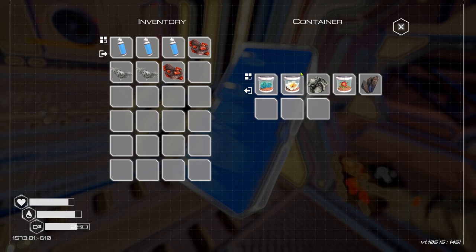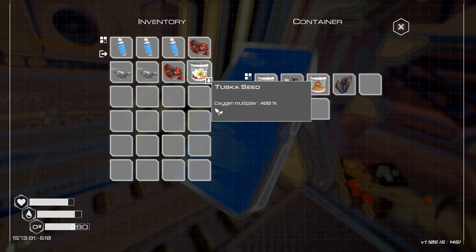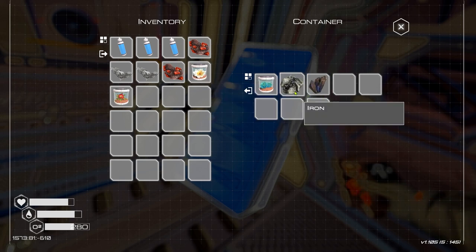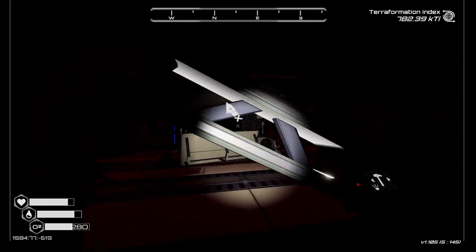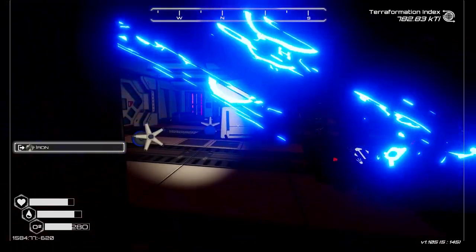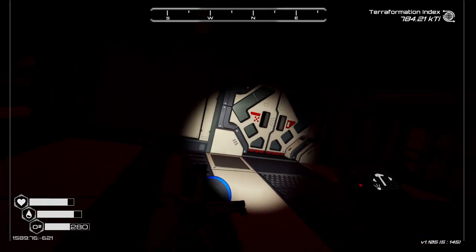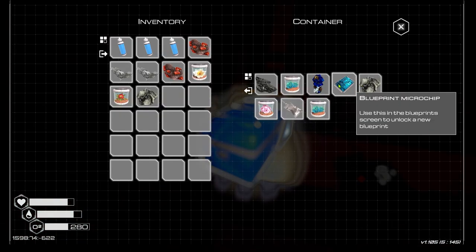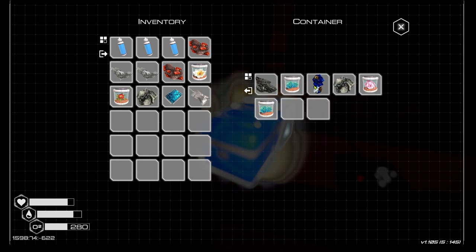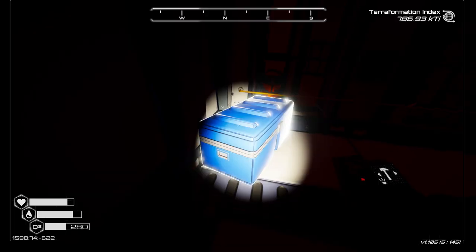A tusker seed - we're definitely grabbing that, that's a massive boost to our oxygen. Looks like we have a shangha seed as well. We'll leave the rest for now because I'm assuming there's plenty to explore in this little derelict spacecraft. Looks like we've got another blueprint - we'll definitely take that and we definitely need some food.